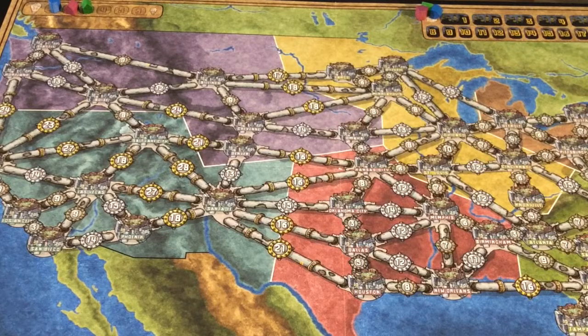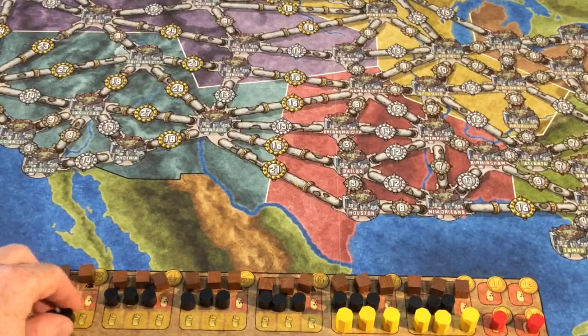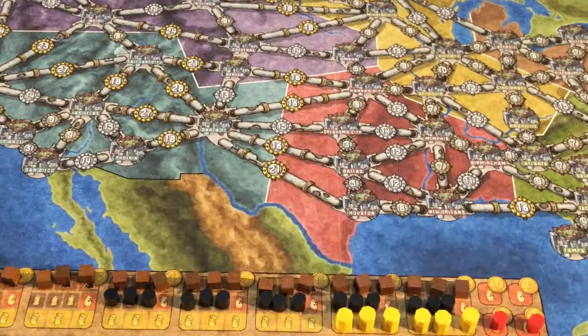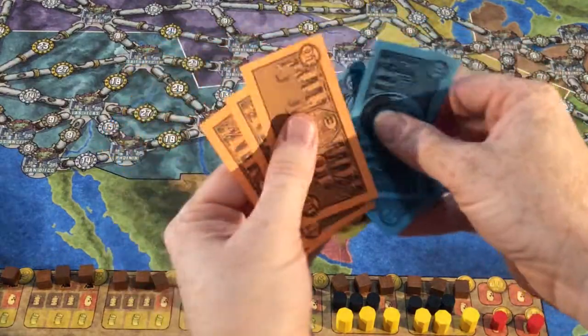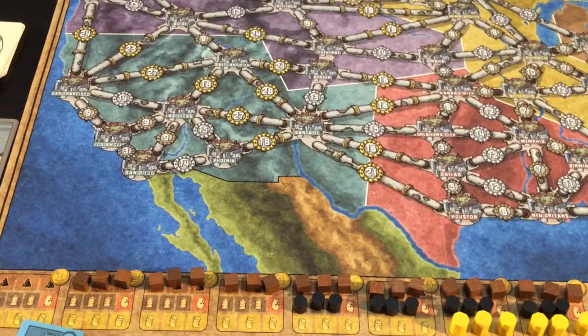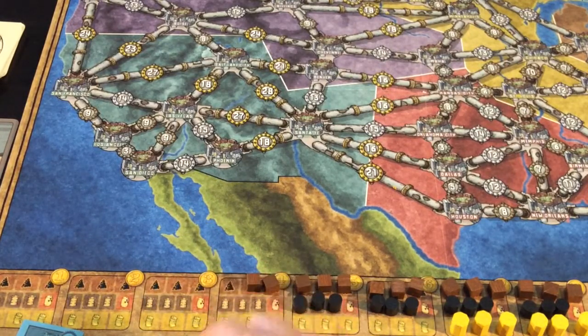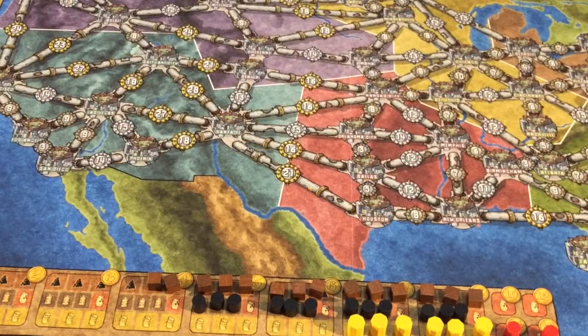We then go in reverse player order to buy raw materials. Green will go first. Green is looking for oil, so he will purchase three oil for three money each — that's nine money — and another three for four money each, which is another twelve, so he owes the bank twenty-one money. Then we go to purple. Purple is looking for coal, so purple will purchase three and three. Three at one each, and two dollars each for the others, costing nine money total. Then we go to blue, who will also go with coal — four of them: three for three money each, that's nine, and one for four, which puts it to thirteen money.